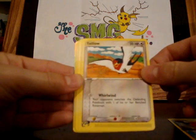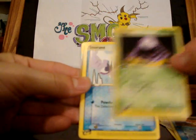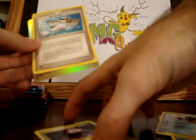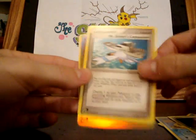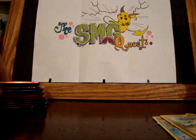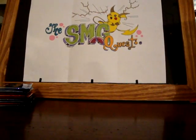Magikarp, Taillow, Geodude, Corphish, Grimer, Snorunt, Mr. Briney's Compassion, Meditite, and then a Shelgon. I'm pretty sure I have all the rares — I didn't really look, but I figured with all the packs I've opened, I've got to have the rares.